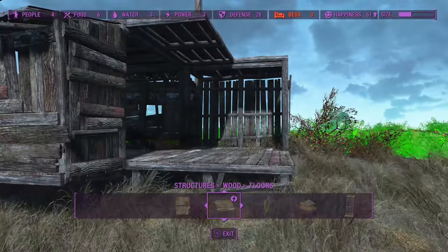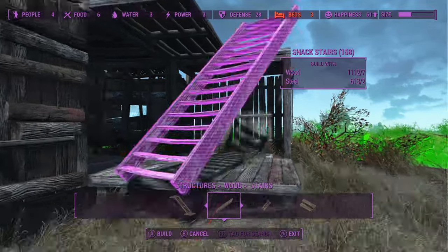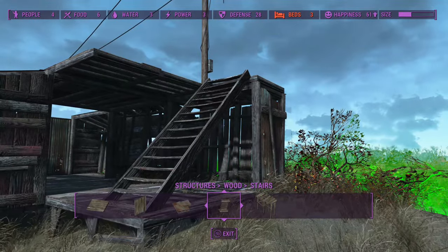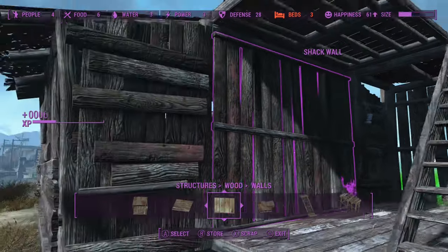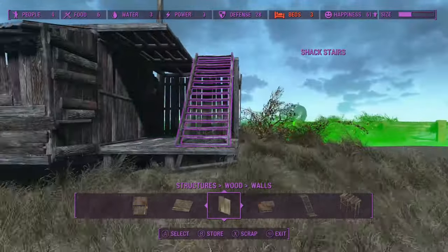Next I need to put in stairs so we can get up there. And I need to put a wall in here — maybe I should have done that already. It snaps — wonderful. Love it when it's easy.